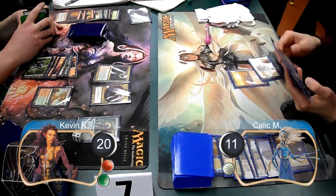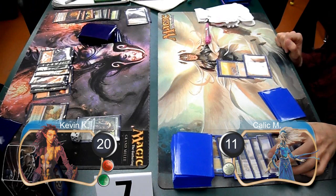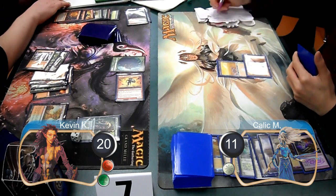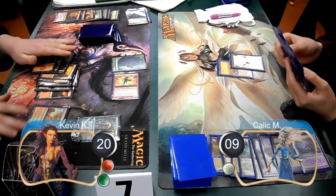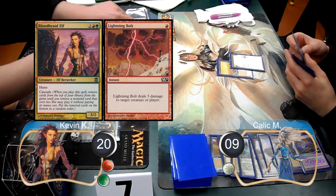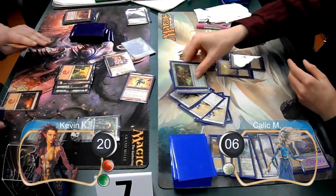Kallik used a Path to Exile to get rid of the Dragon before she caused any more trouble, so I searched for another Mountain. Then on my next turn, I used my Garruk to make a Beast Token. I then cast a Goblin Runeblaster unkicked and attacked for two, dropping Kallik to nine life. Kallik didn't make any new plays on his next turn. Then on my turn, I cast a Bloodbraid Elf, which cascaded into a Lightning Bolt, which I used on Kallik, dropping him to six life. I then attacked with my team for lethal, taking us to game two.